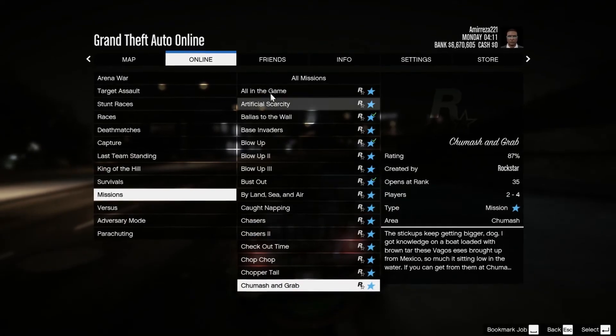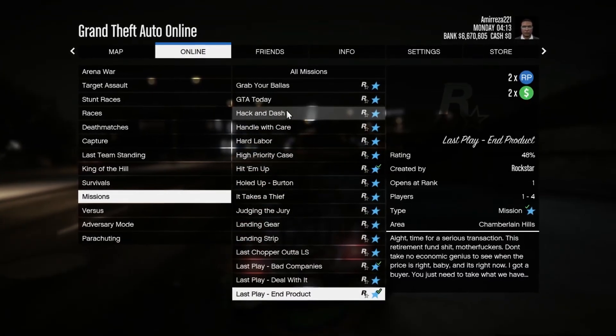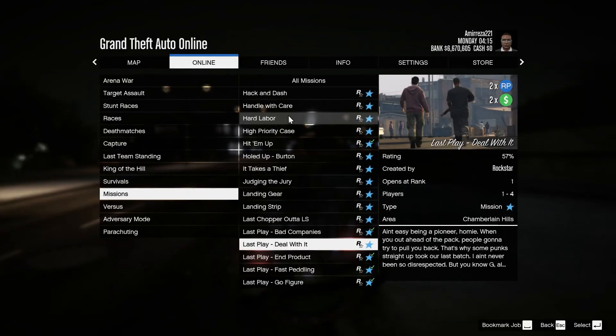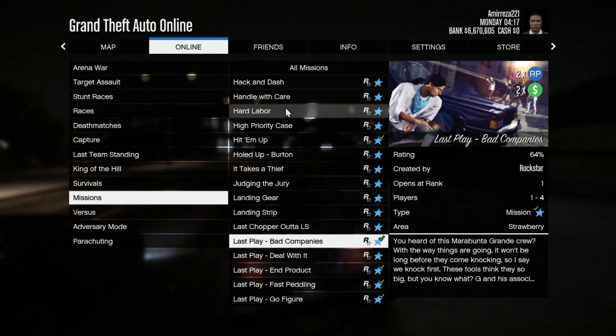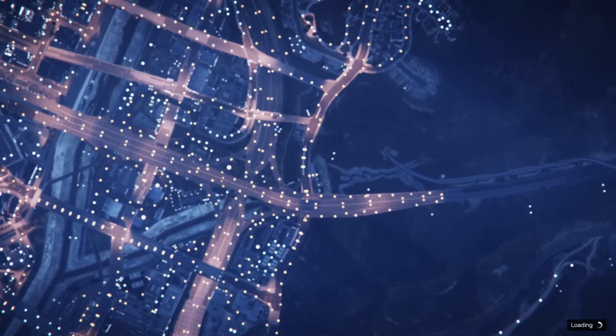In order to start this mission, open up your options, go to Online, then Jobs, then Play Jobs, Rockstar Created, and scroll down to the missions. From here scroll down until you see the last play missions — here is Bad Company, and as you can see it is double money and RP at the moment.